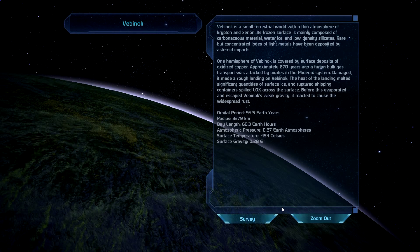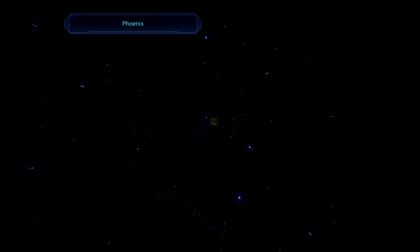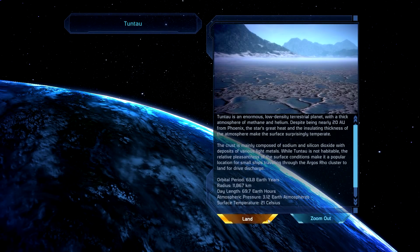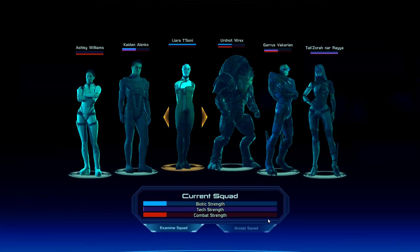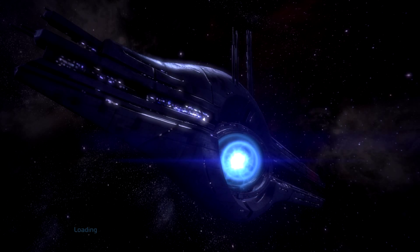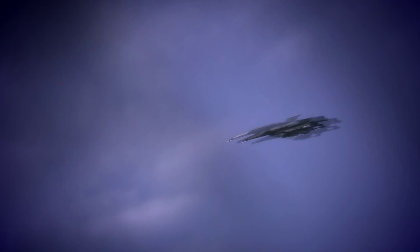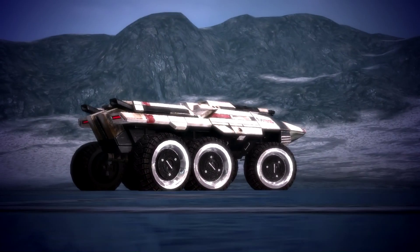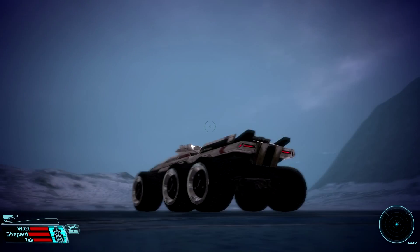This is incredibly annoying. Would it have been too difficult for them to indicate which planet I need to go to for every side quest, instead of just for five or six of them? Or at the very least, indicate the system every time. And again — Wrex and Tally. I am not amused, game. I am not amused in the slightest. You may witness my un-amusement if you keep this up, and that would be a bad thing.